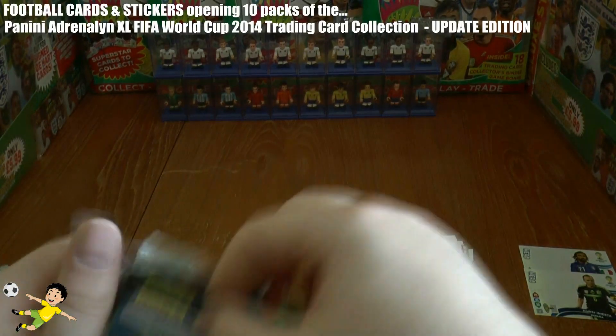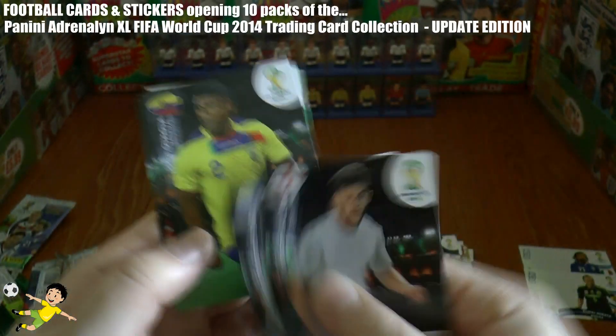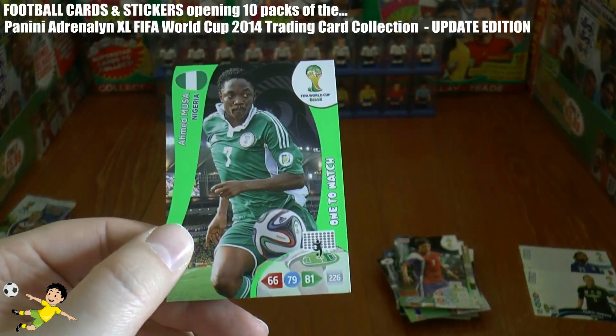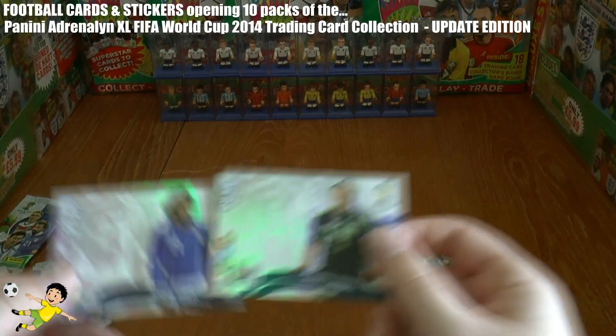The final pack in this 10 pack opening — can we get another decent card? We have Gargu, Lulana, then Guaga, De Four, Kambaroff, and finally Musa — one to watch for Nigeria. That completes the 10 pack opening — not a bad little pull.